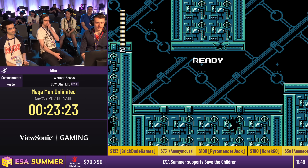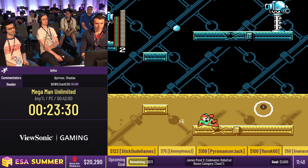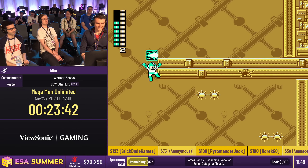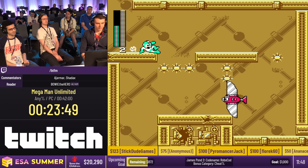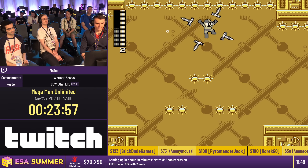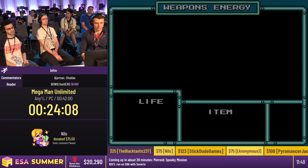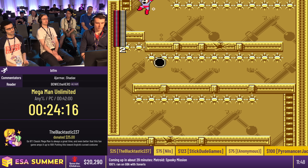Time for donations. A $15 from ZeldaAddicted — hoping the venue has AC for Argic. $25 from Bobby the Blacktastic saying 'Go BT! Classic Mega Man is always a great time, and this fan game amps it up,' putting it towards Argic's cursed costume. A $75 from Nils just saying 'Sonic Costume please!' We are at $1,918 out of $2,000 — $82 away. We're so close, let's make Argic look hideous.